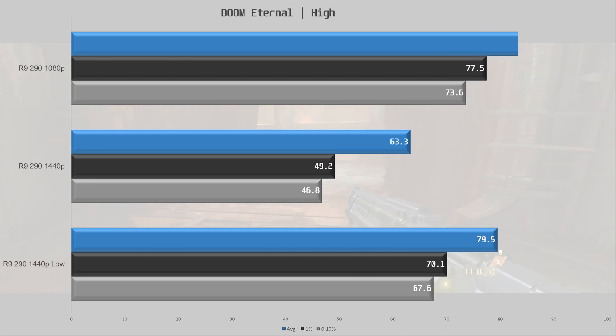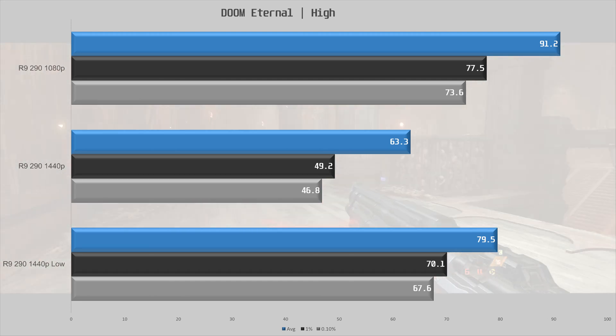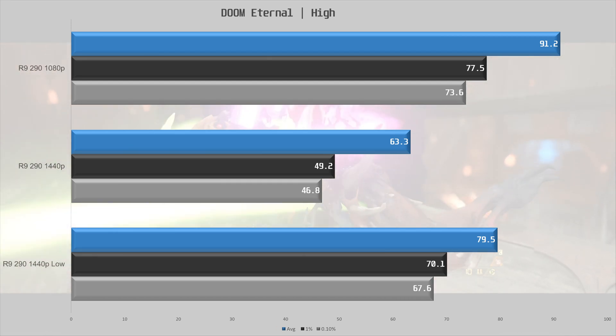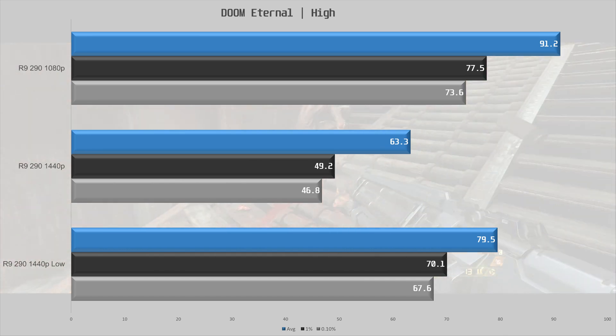Doom Eternal is next, and this game pretty much runs on anything that has the VRAM for it. At 1080p high settings — but medium shadows and texture filtering — we are getting decent performance at 91.2 fps average, with lows well above 60. Moving to 1440p we have 63.3 fps average, but those frame times can really mess up the fast-paced action. Moving to low settings or enabling dynamic resolution does solve this issue.